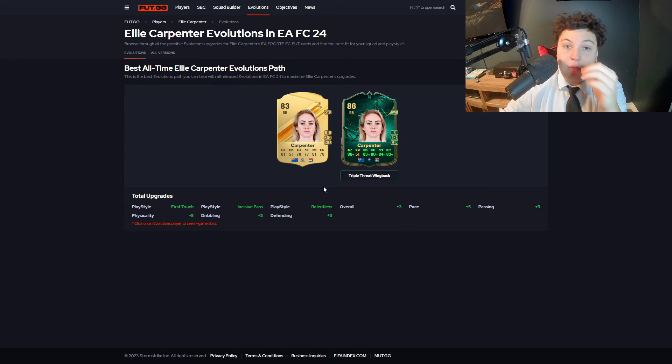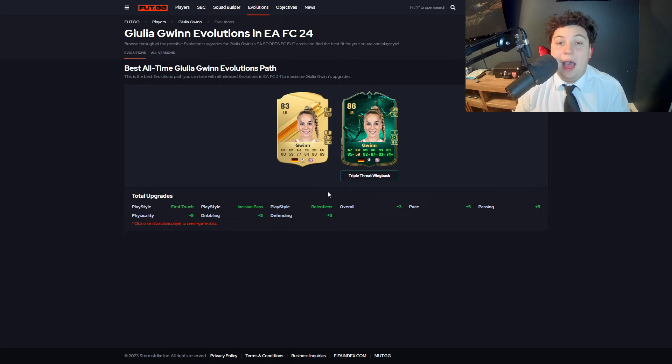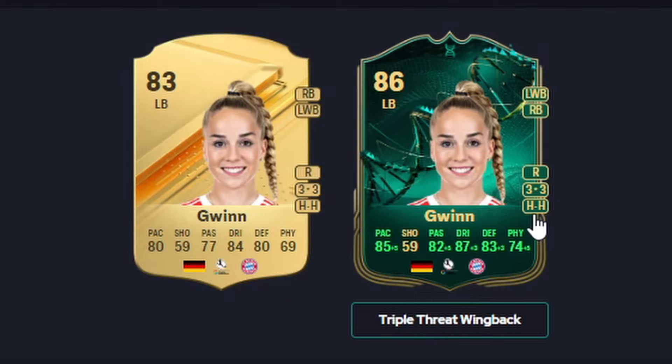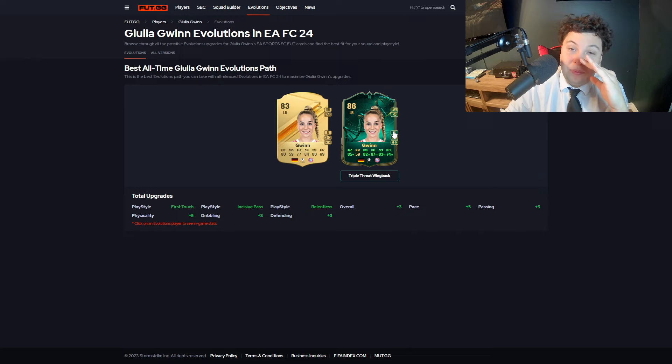Another fun pick is Gwynn, and I'm not going to lie — I don't even know why I have her as a fun one because she's an absolute monster. 85 pace, 82 passing, 87 dribbling, 83 defending, and 74 physical, with high work rates and the ability to play on either side — left and right back. She plays for Bayern and is German, giving two great links. The only reason she's this low is the three-star skills and three-star weak foot.